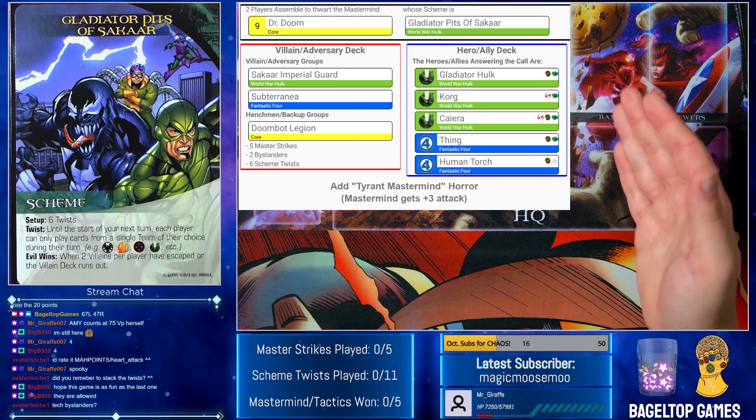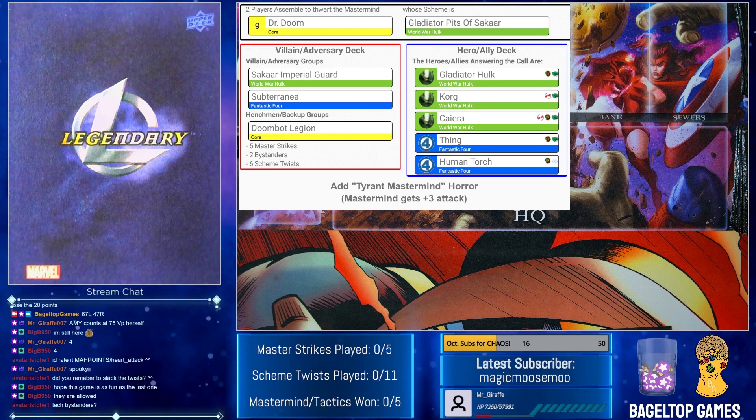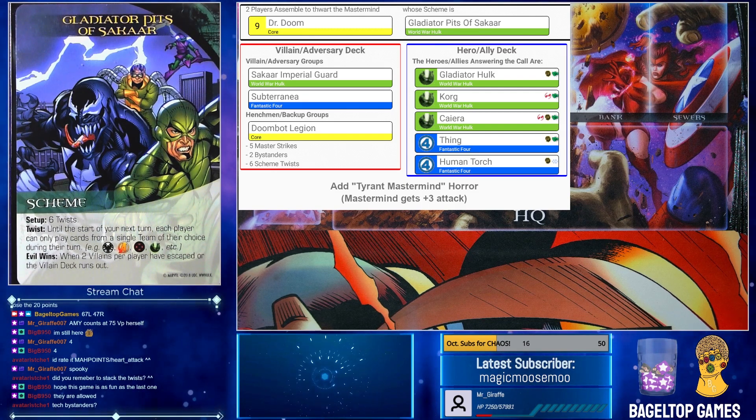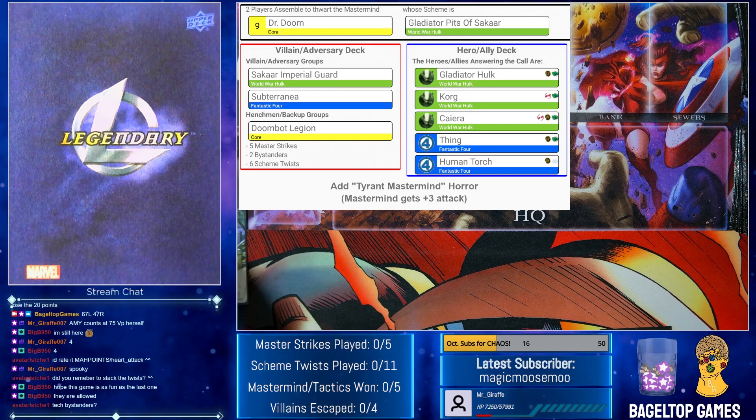Alternatively, I would like to take Gladiator Hulk and Human Torch together because they both deal with wounds. But then if they're on the same team and I play a twist, that side is going to be pretty useless most of the time. So I have to make a decision there. Thing has Strength, which works well with Korg and Kaira. Fewer twists is nice for this game — there's only six. So villain escapes is blank out of four, and I've got to update the number of twists.